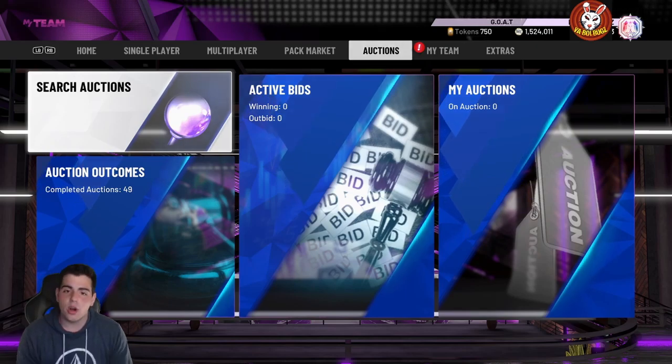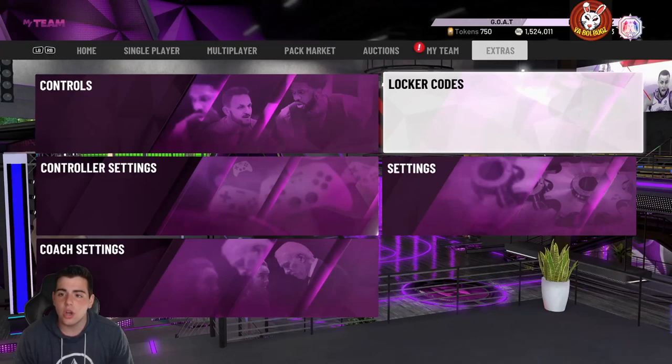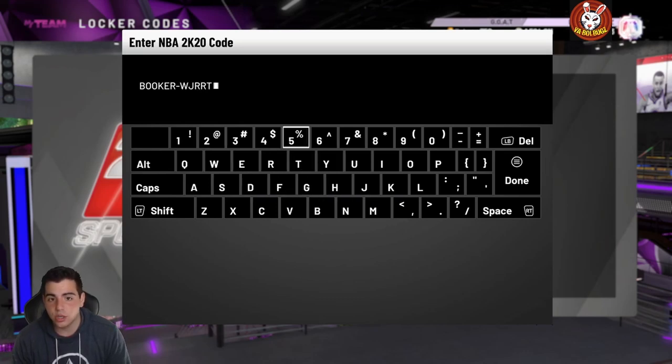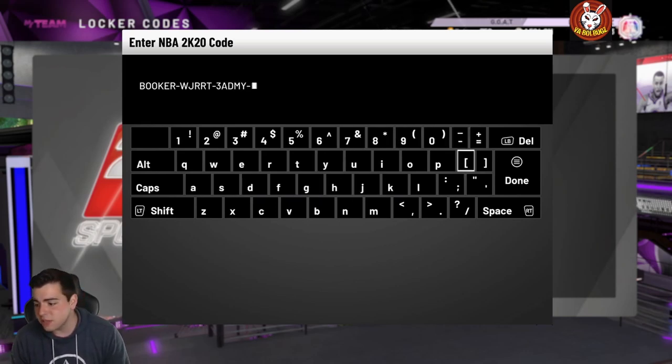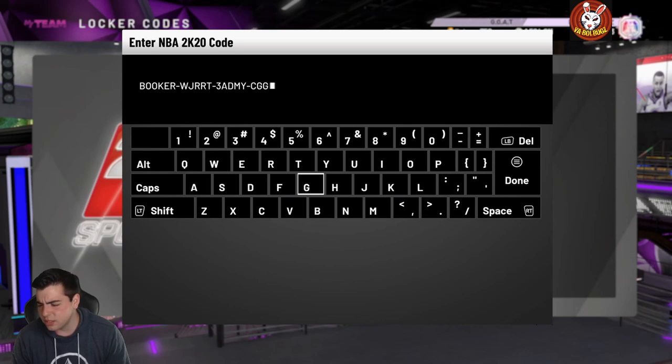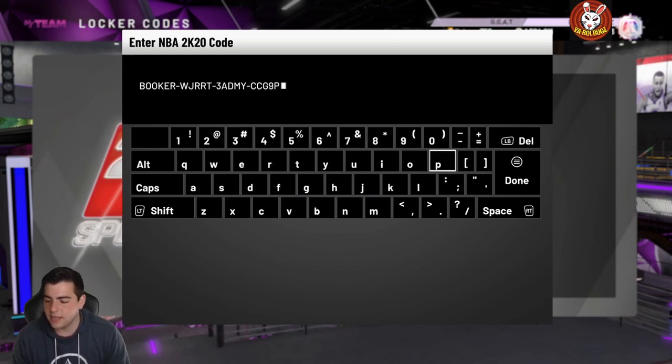We're also selling MT on PS4 and Xbox, so if you need MT hit me up on Instagram or Twitter. Here is the Booker locker code — Galaxy Opal Devin Booker. I'm hyped; I actually just sold my EVO Booker. This card's actually not bad — I'm actually surprised 2K dropped something that's actually good and not a fake opal. We're gonna enter the code, then get into some market talk. The code is: Booker WJRRT3ADNY, then CCG9P.